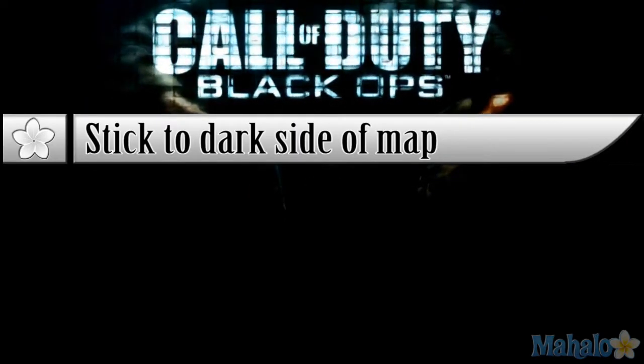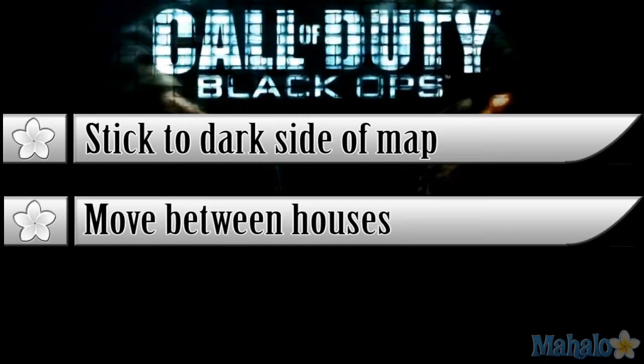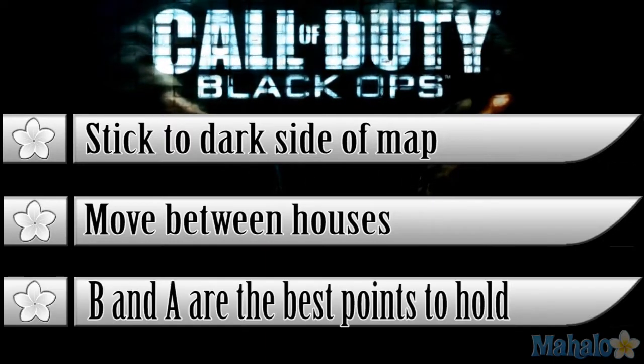That about wraps it up for Stockpile, guys. Remember to stick to the dark side of the map — that's what I call it — it's a high traffic area, and by 'stick to it' I mean always keep eyes on it. You'll get a lot of kills from that point. Remember to move between the houses — there are a lot of alleyways, back entrances, and areas to go around for kills. B and A are the best points to hold; C is a little too open for my taste.